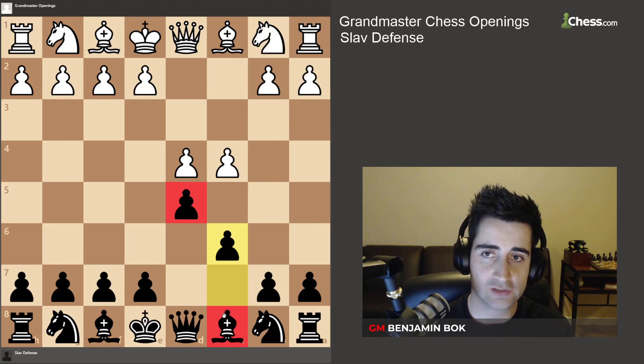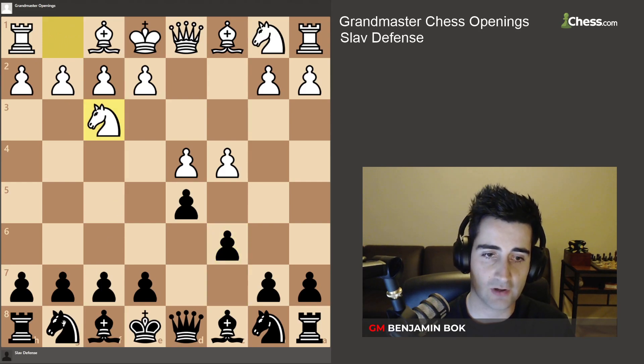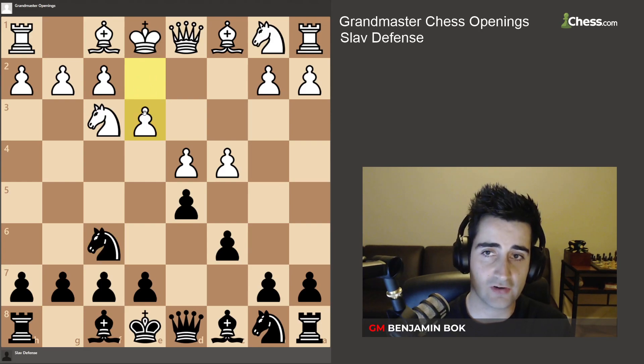If you're a London player, this opening is going to fit you very well. What you will often see here is white developing the knight to f3. You're going to respond with knight f6, and let's say white plays e3 — if you're a London player you're going to be very happy — you're going to play bishop to f5.